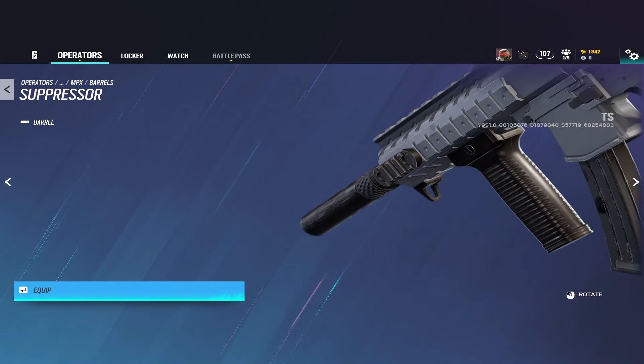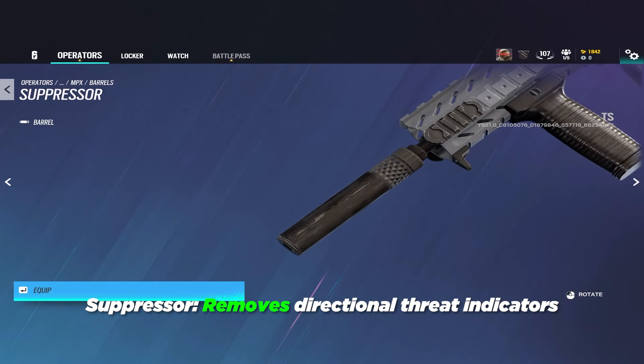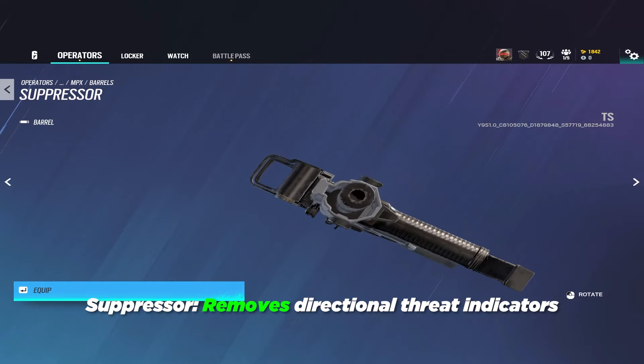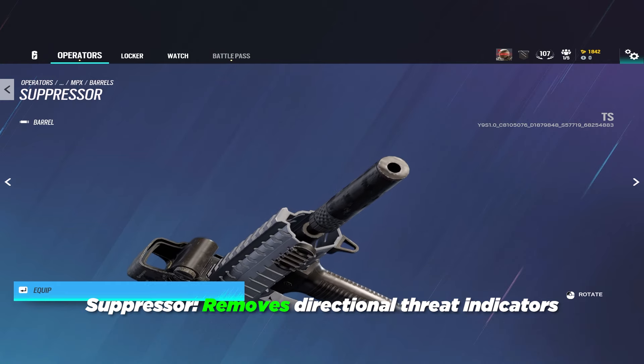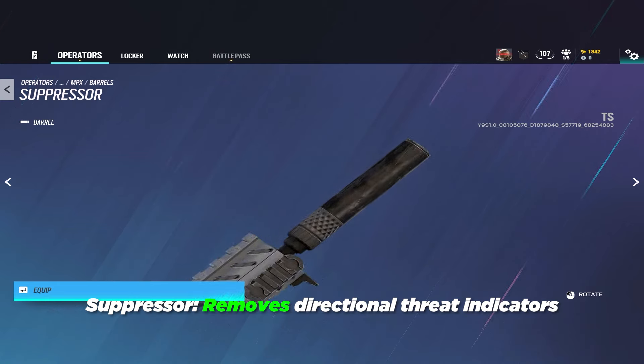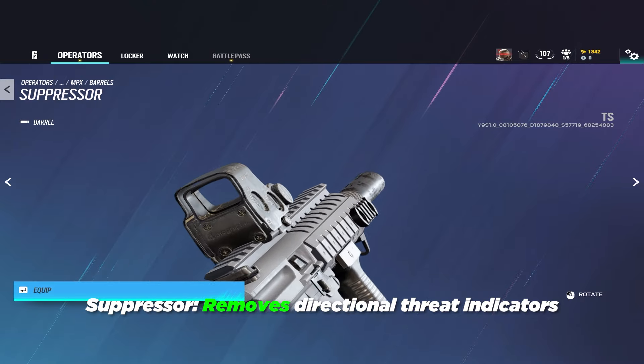The suppressor makes the gun barrel much quieter and takes away the directional indicator on your enemy's screen so they don't know where they're getting shot from on their HUD. It's great for using in smokes, like on operators like Glaz who shoot through smokes, or Warden's SMG, and on low recoil weapons for multi-kills because enemies can't call out where they're getting shot from.